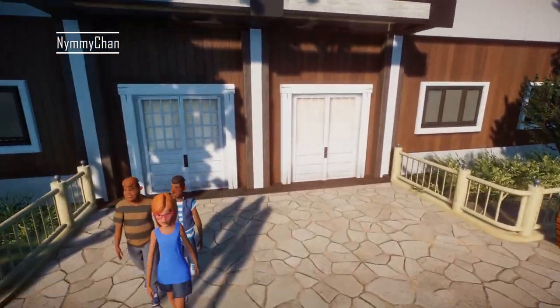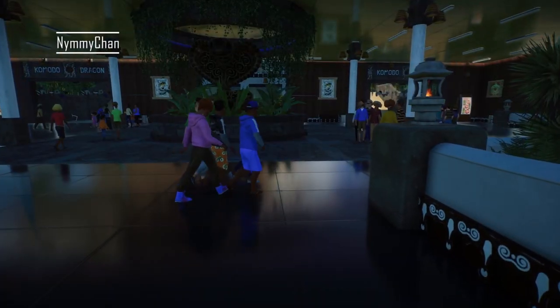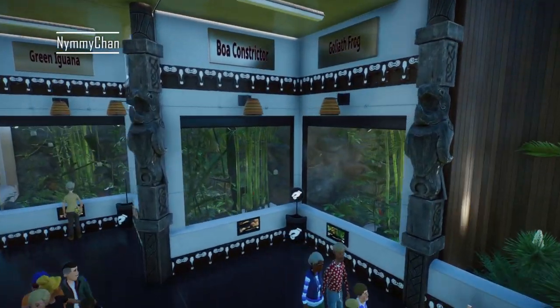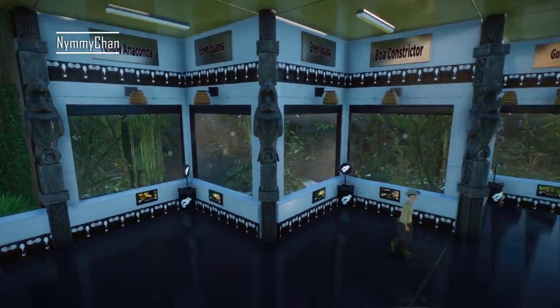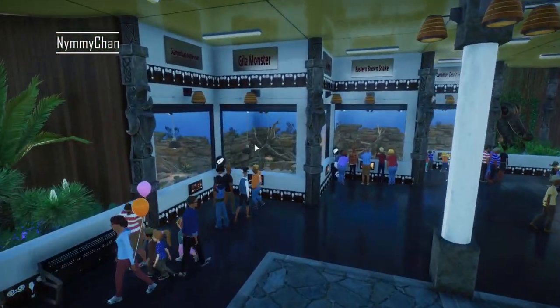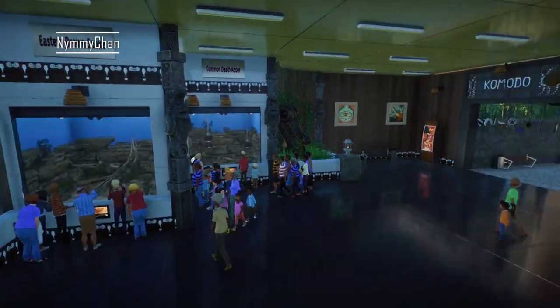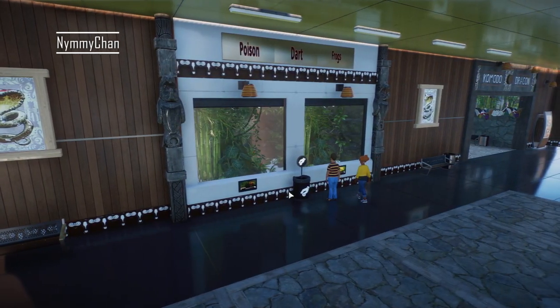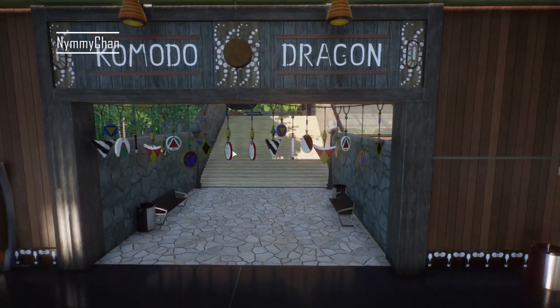Reptile house — I know these are going to be exhibits. Boa constrictor, frogs. I still like to see a Planet Zoo update where you could make your own exhibits, because they all look the same — and that's not your fault, that's Planet Zoo's fault. Poisoned dart frogs, nice.